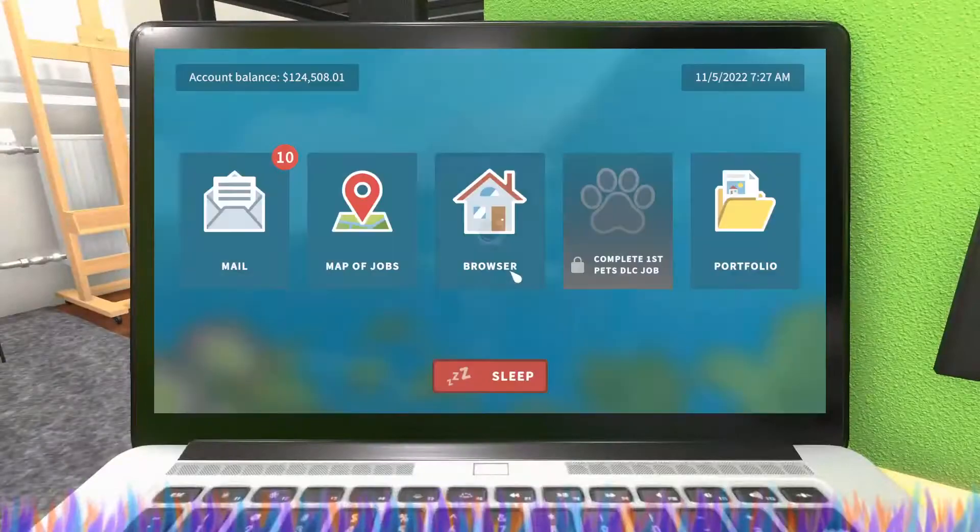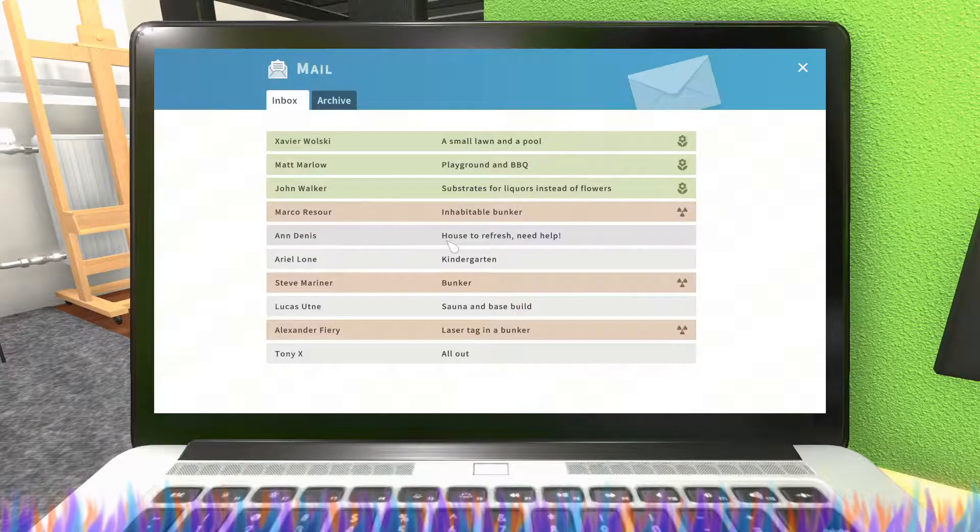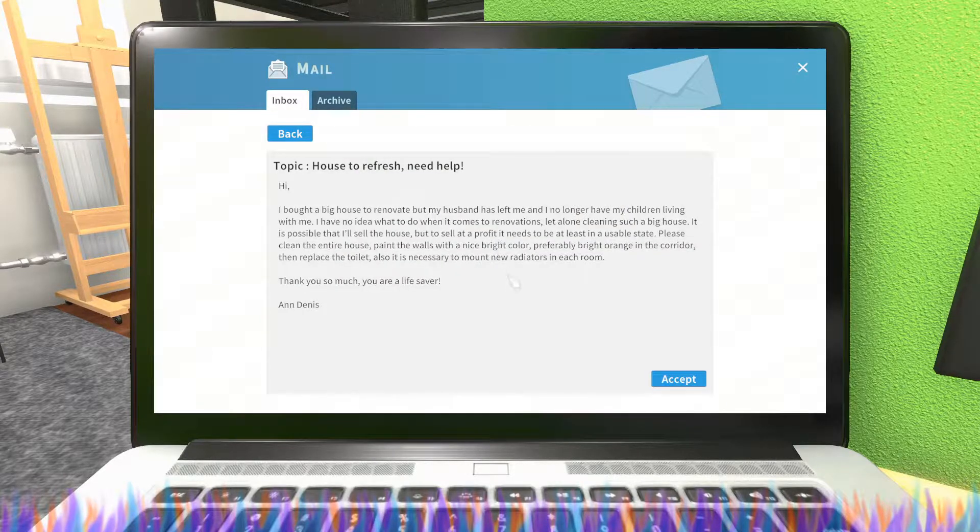Alright, we're back out here to do some more renovations on House Flipper — house to refresh. The client brief reads: 'I bought a big house to renovate but my husband has left me and I no longer have my children living with me. I have no idea what to do with renovations, let alone cleaning such a big house. Please clean the entire house, paint the walls bright orange in the corridor, replace the toilet, and mount radiators in each room. Thank you — you are a lifesaver.' Yes, Miss Davis, I will take this job and help you out.